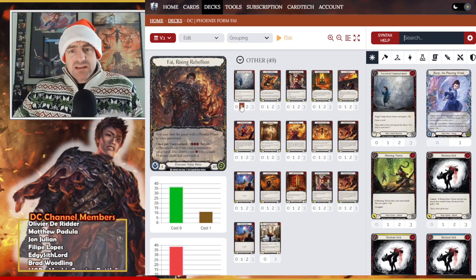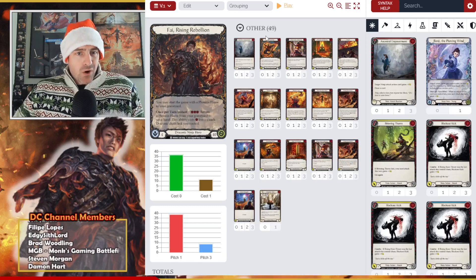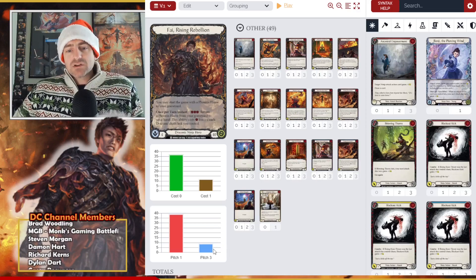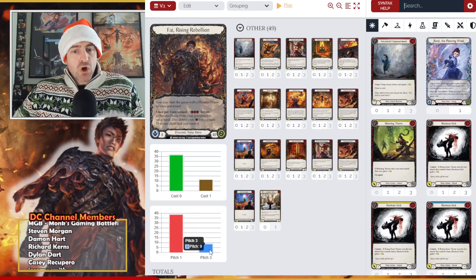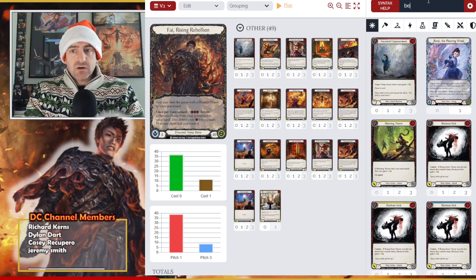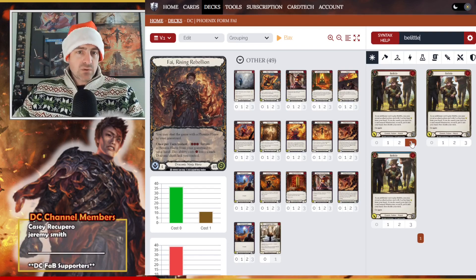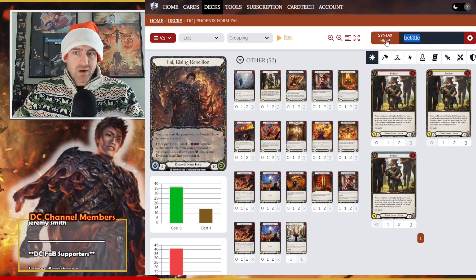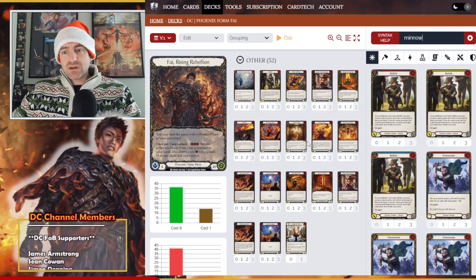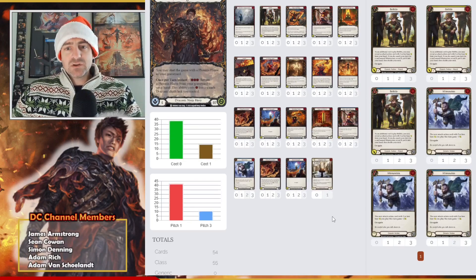That takes us to 49 cards already. I haven't added the equipment yet to keep the count easy. One issue right now is we're low on blues. So we're going to add Belittle and Minimalism — it's a facilitator. I don't see how the deck operates without them. I like to run two blue Minimalisms — that's pretty standard and what a lot of people do.